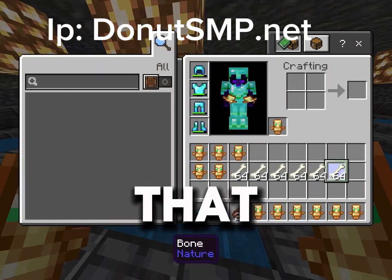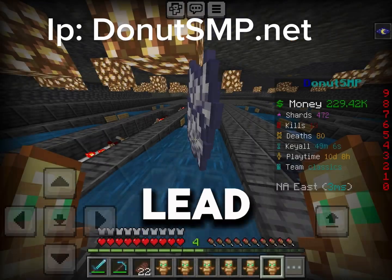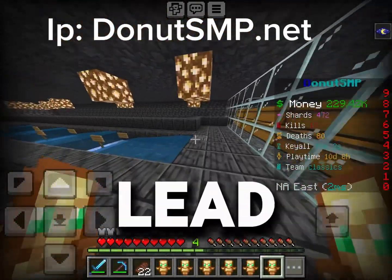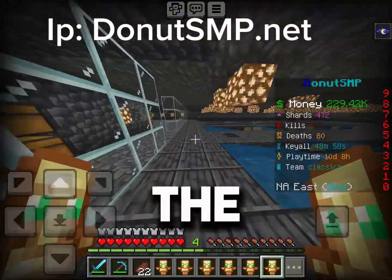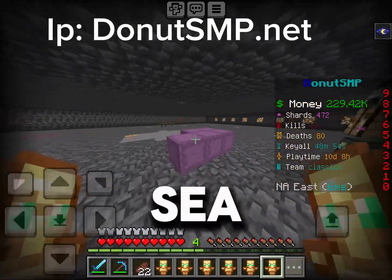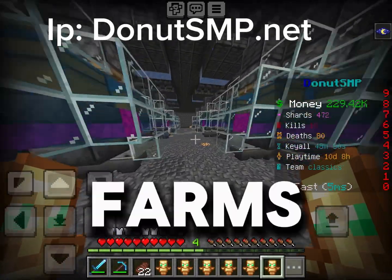These are the chambers that you drop bone meal down, and each of the 9 hoppers lead into one farm. All the hoppers that lead into a farm carry the bone meal into the dispensers, which dispense the bone meal to grow the sea pickles. And then these are what the farms look like.